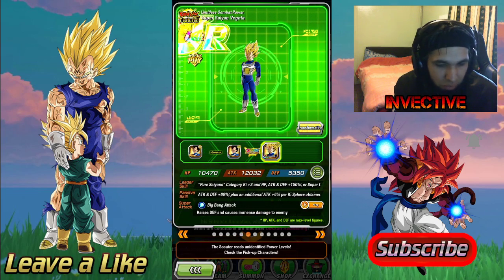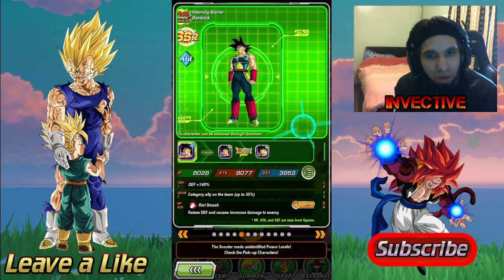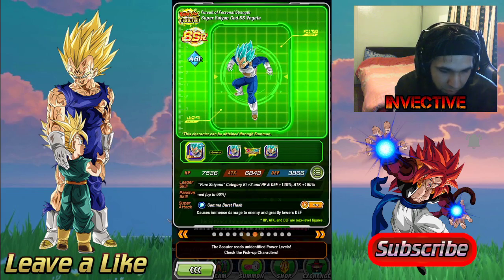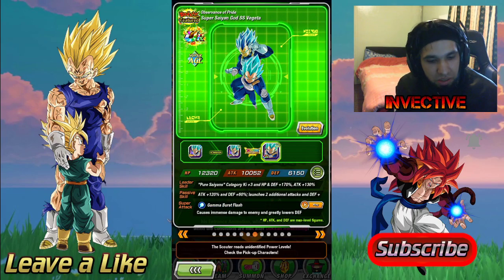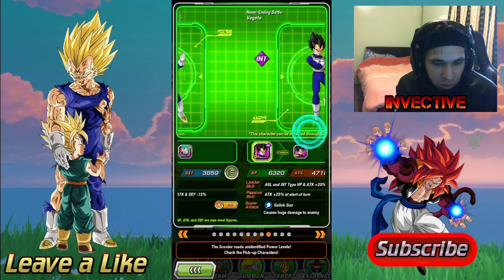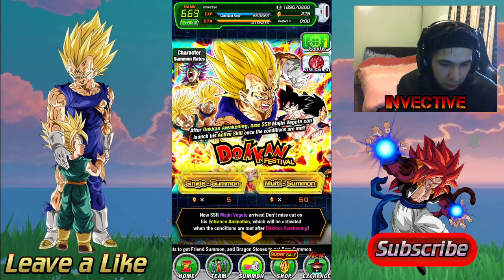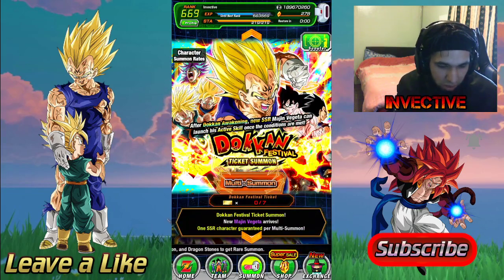They've got Transforming Vegeta — I understand these are Super Saiyan Day units — but this should have been Super Vegeta, come on Dokkan. This Vegeta is getting a ridiculously powerful EZA, so that's why they put him on the banner. The other Vegeta is also an EZA unit and he's pretty decent as well. There you go, those are the banners.